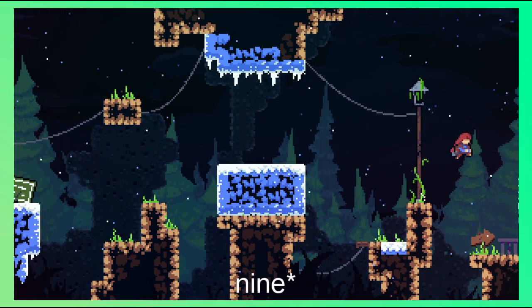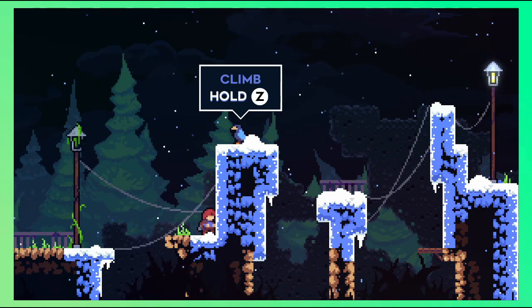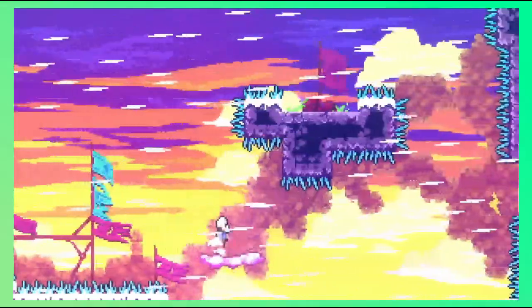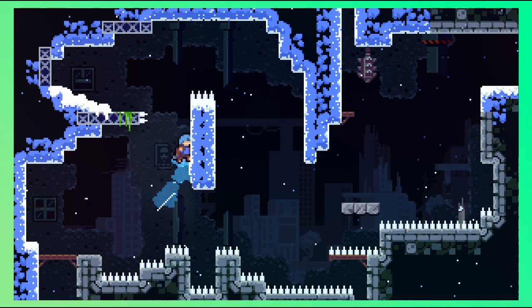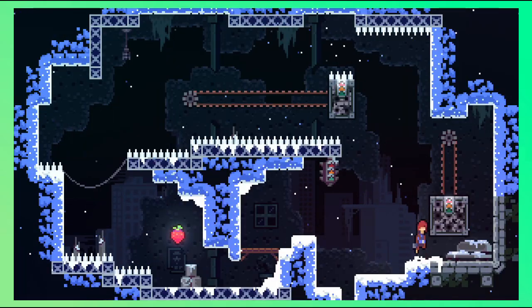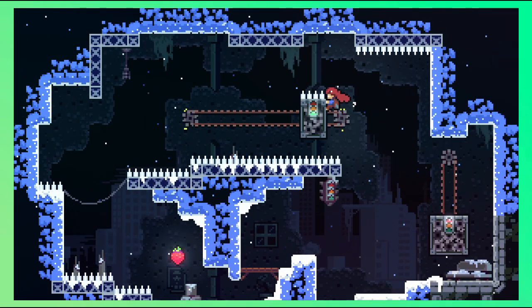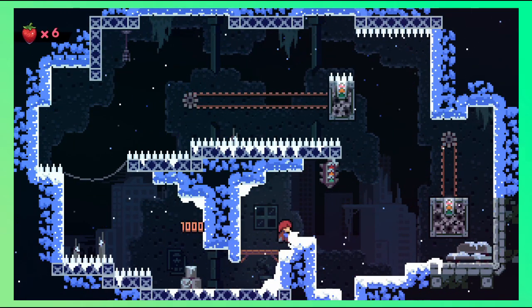This game has 8 chapters divided into many single-screen challenges with checkpoints. Some of these levels contain paths leading to optional challenges and hidden collectibles, with the main collectible being the strawberries. These strawberries don't serve any purpose besides being fun little collectibles, but you can get an achievement if you collect all of them.